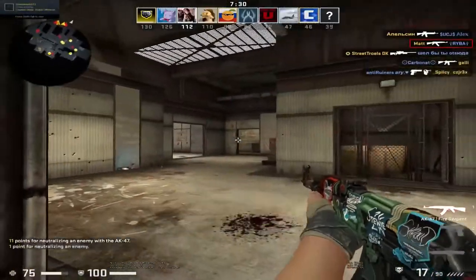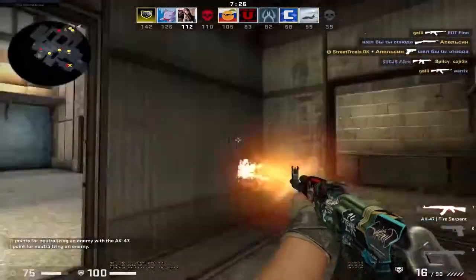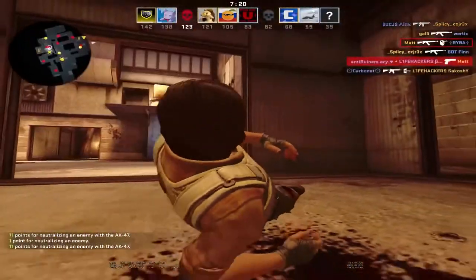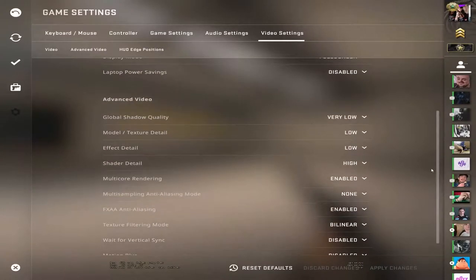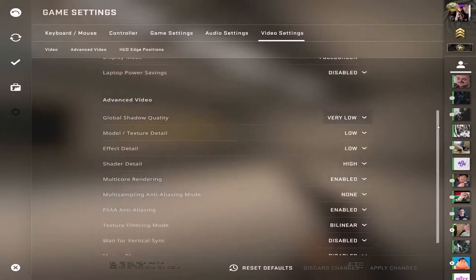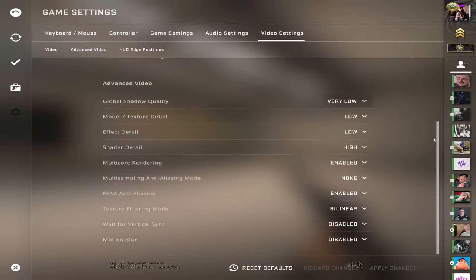Those were some tips on how to improve your FPS. Now I'll show you my personal settings. I've put everything on the lowest except for shader detail, which is set to high. Multi-core rendering is enabled via the launch options. My multi-sampling anti-aliasing mode is off, my FXAA anti-aliasing is enabled, texture filtering mode is bilinear, waiting for vertical sync is disabled, and motion blur is also disabled.